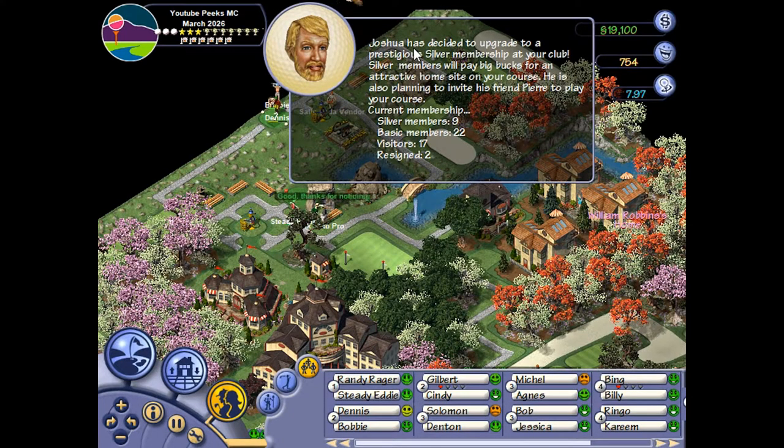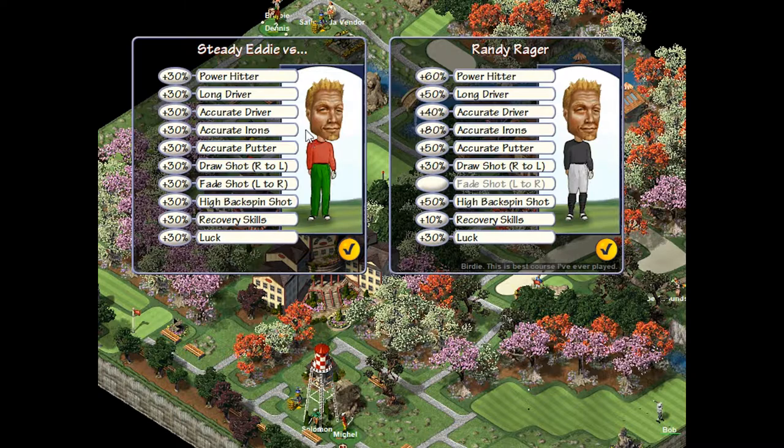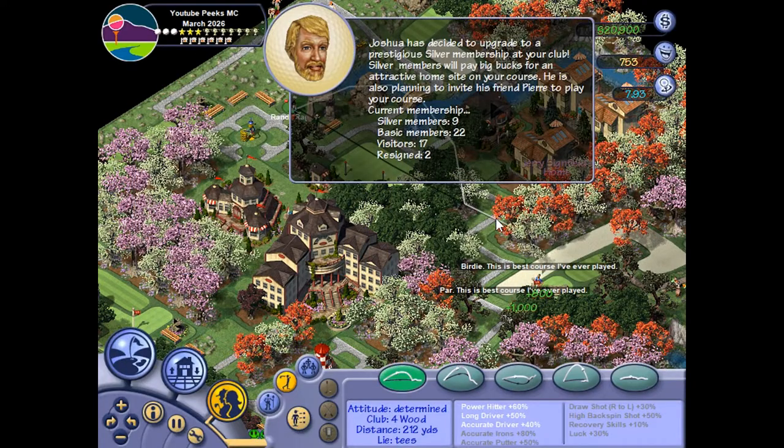Another silver member! My club's getting popular and the skill rating's going up pretty fast. Fade shot — left to right — we don't have that one yet, maybe we need to work on it. This guy, Steady Eddie, plus 30 on everything. Pretty okay though.